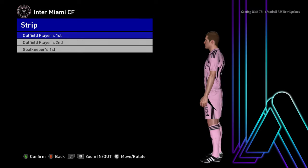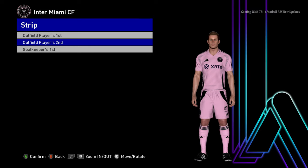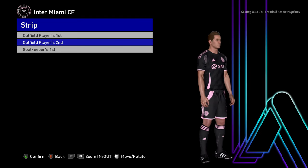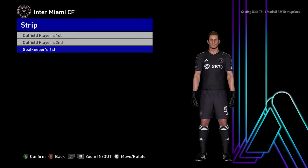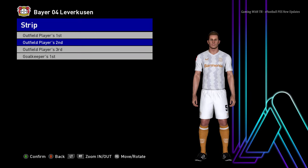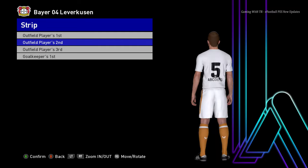Here is Inter Miami — you can see this is the home jersey and here it is the away version. You can see the design and the texture. And here it is the goalkeeper version. Let's go for the next team — here is Bayer Leverkusen, and you can see this is the away jersey.